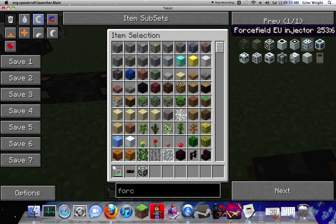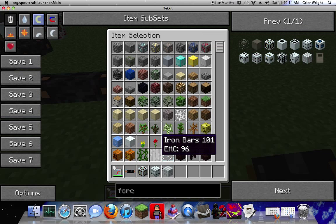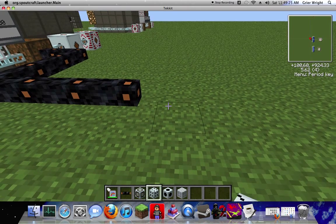Then you want to get your EU injector. You can have a camouflage upgrade, but that's the least important of all the things. And then you need the MFFS area projector. So these are all the items that you need.